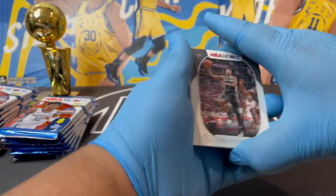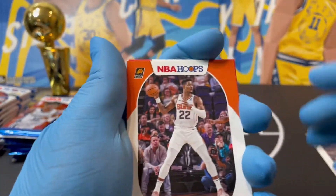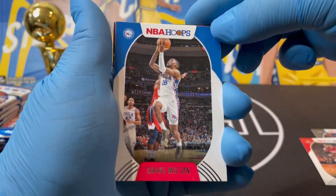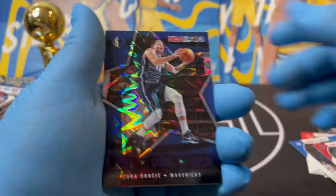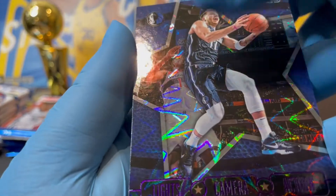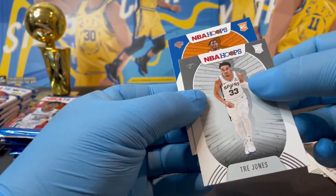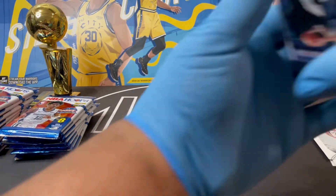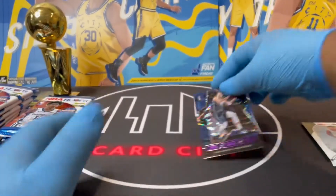Just wishing the best for both of us. First pack — Carl Anthony. Oh, this looks like a good card. We got a Luca! That's pretty good — first pack, Luca. Let's see if it's numbered. It's not numbered, but it's cool. Here's the Luca if anyone wants to see it again.